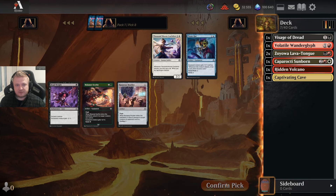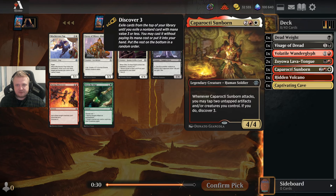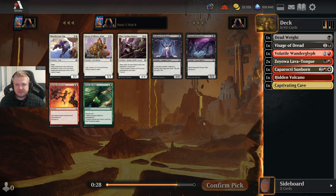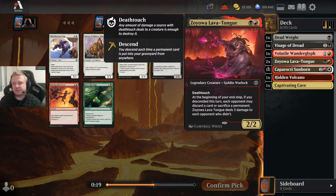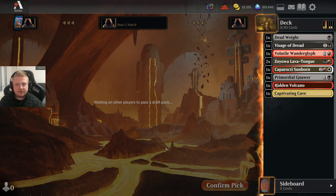Deadweight is the only reasonable choice here. I'm still trying to splash the Sunborn — it's just such a good card. You could take the Mischievous Puppet, which I would take over the Anwar if I really wanted to stay red-white, but with double Zojoba and Deadweight and Visage I'm going to be black. I don't like the Acolyte at all. Out of these 5-mana options I'd rather have the creature, though I might not play it.